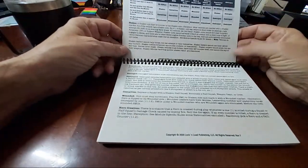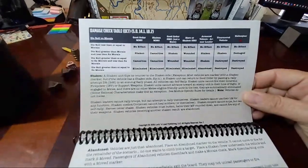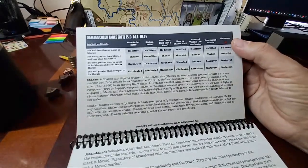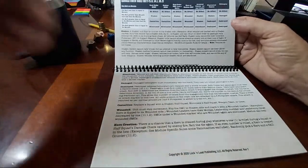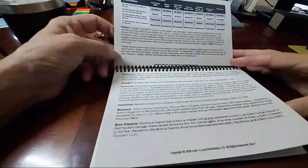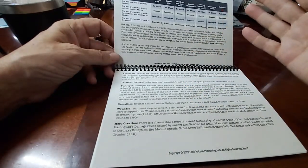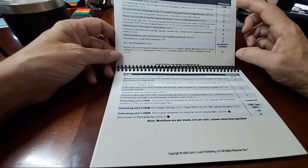That's better. There's a summary of the attack, how to do overruns, close assaults, and the damage check table itself. Right there is your results table, all in summary. You'll also note, if you're familiar with the 5.1 and 5.0 rules, that everything's color-coded, so if you're trying to find a rule section you can just go to the color-coded section and away you go. It explains what shaken is, what abandoned, damaged, and destroyed are — exactly the same as what's on the primary charts in the game or rulebook. Then the DFT mods.